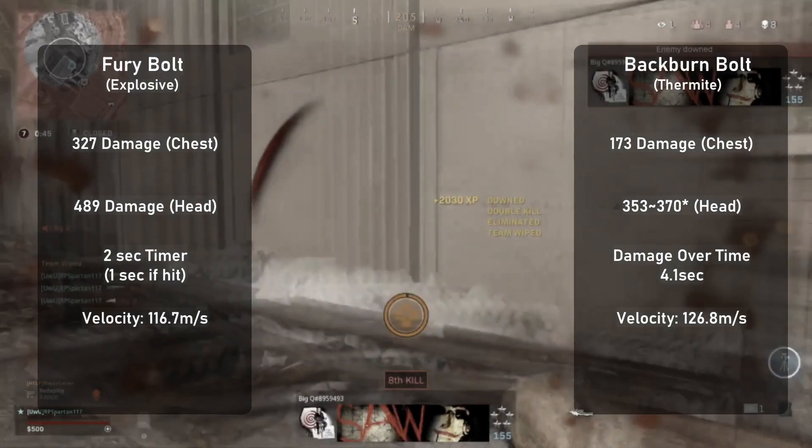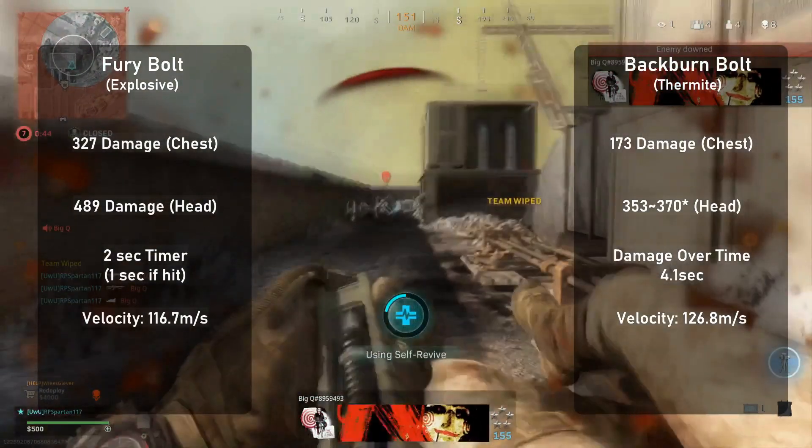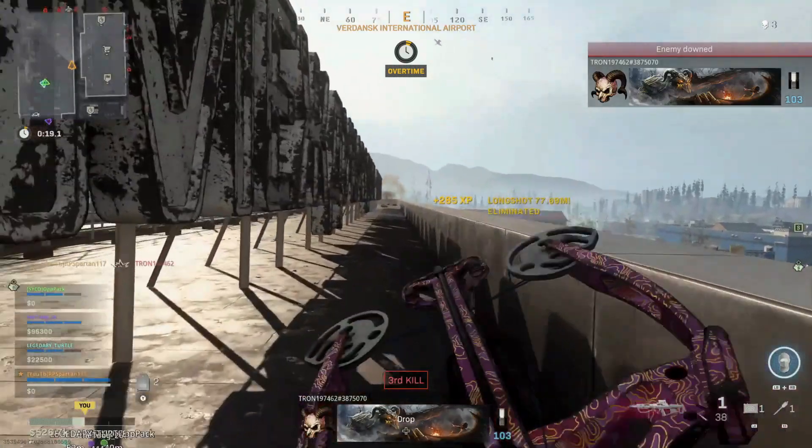Now I want to pause here — some stealth changes occurred at some point during Season 6, and I believe the thermite bolts received a damage multiplier buff against killstreaks, and the fury bolts received a damage multiplier nerf. The number of bolts to destroy an attack chopper have changed since the last time I tested earlier in the season. Just keep in mind, with the new data, there is a viable reason to use these backburn bolts. In my experience, the four seconds of burning feels like a lifetime, and that is plenty of time to shoot back, which will get you killed.